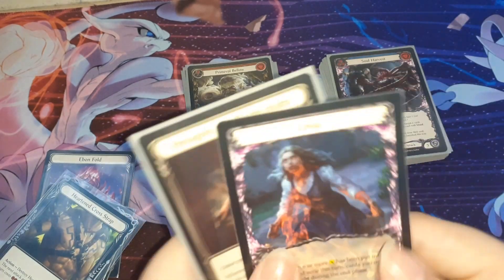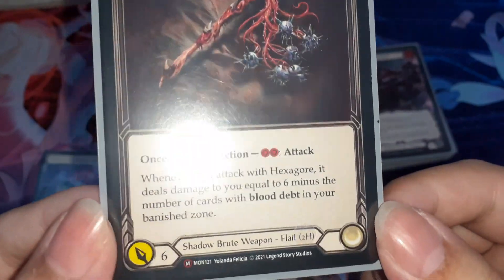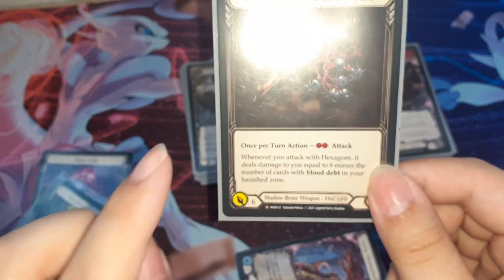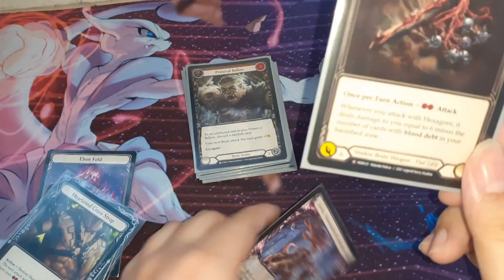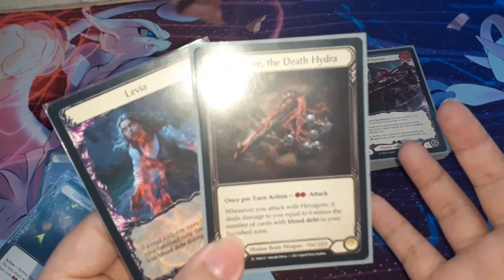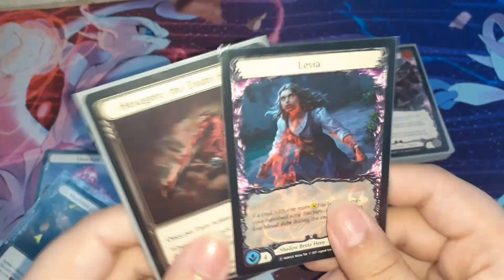And it's also a budget deck, because most of the cards here are common and rare. The only specific card is Hexago because it's a Majestic, but even though it's a Majestic, this card is super cheap. Initially it's quite bad, but if you build around it you can see how good it actually is. Because the first time I played this deck before building it properly I was like, how the hell does this deck even work? It's impossible to play. But after building around it, it works and it's fun to play.